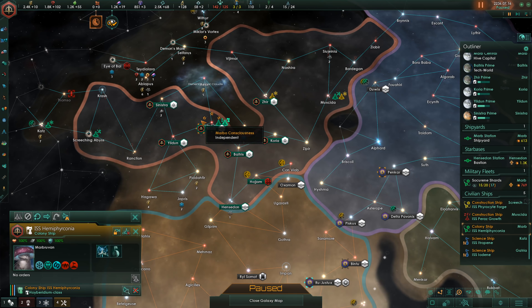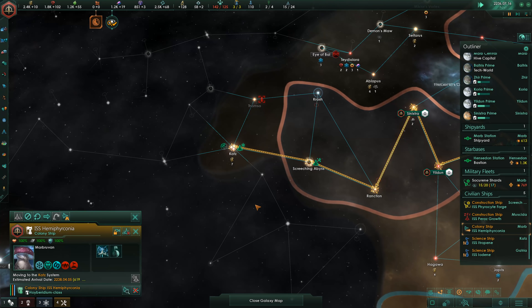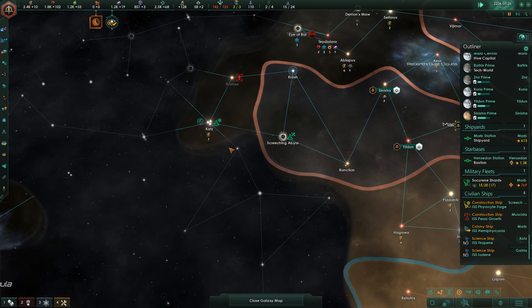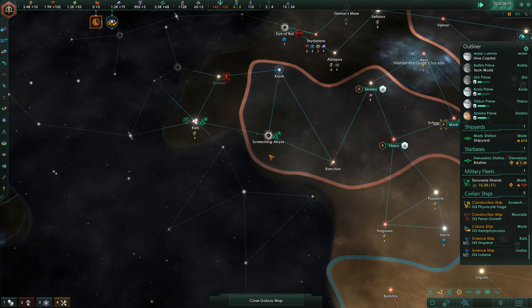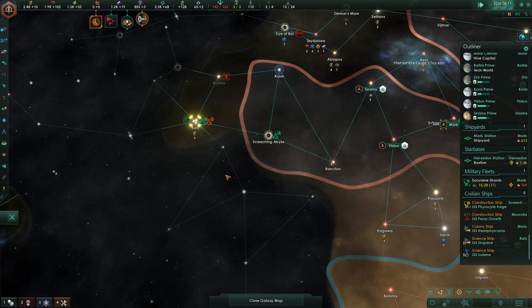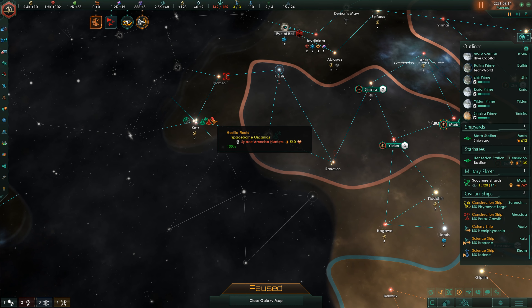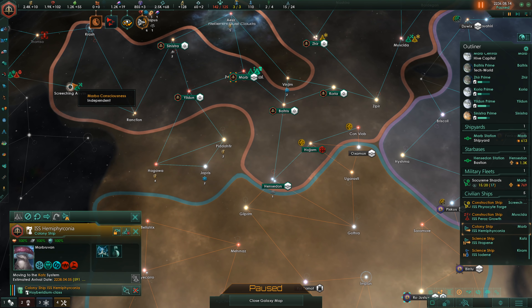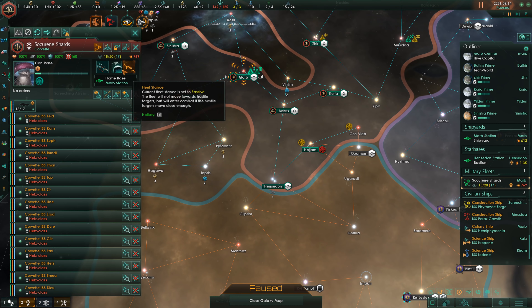The colony ship is done — let's go. Still need to finish the survey and claim the system, but by the time the colony ship gets there, that should be done. Space amoeba hunters — that shouldn't be a big problem; I can certainly deal with that. Let's upgrade our ships real quick.